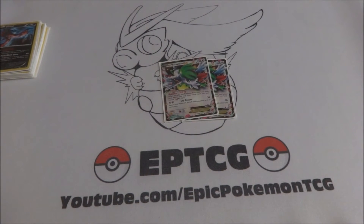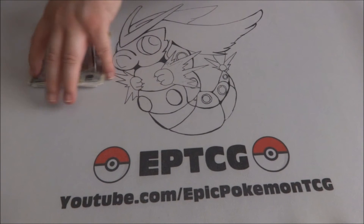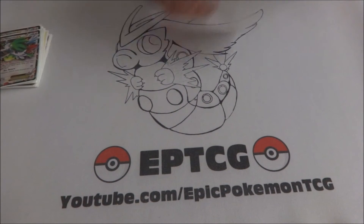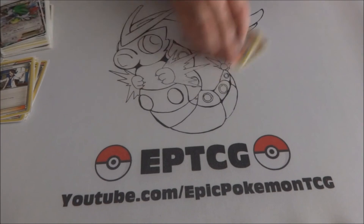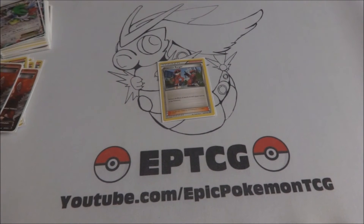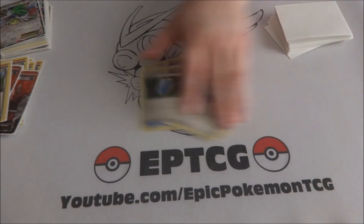I have two Shaymin-EX for setup and consistency reasons — that was another reason I liked the Parallel City variant, so I could get Shaymin off the bench. Playing Parallel City in this deck makes me a little uncomfortable though. For supporters: four Sycamore, three N, two Lysandre, and one Pokémon Ranger so I'm not completely locked out of my DCE whenever I face Giratina.